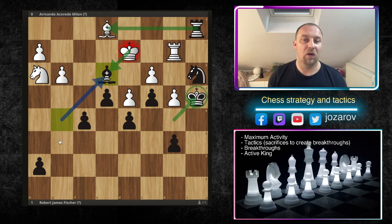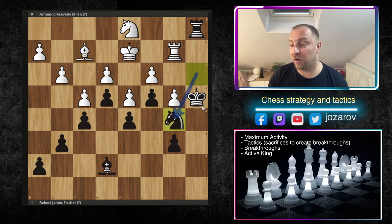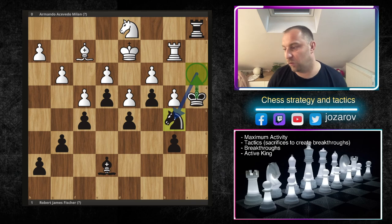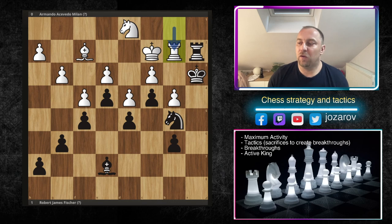After bishop to e2, Acevedo Milan played bishop to f2, and now Bobby plays knight to b5 — he can also get his king to a3. This is the beautiful principle of maximum activity: getting the pieces on the most active possible squares. King to c2, king to a3 — look where the king is coming. After rook to b1, rook to a2 — we don't want to trade off the pieces. After rook to b2, you can repeat with rook to a1.